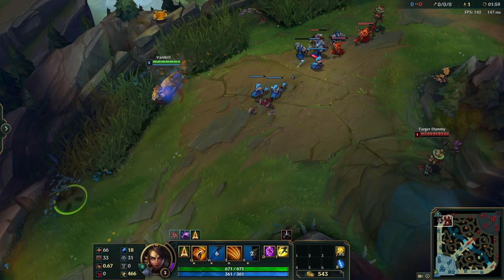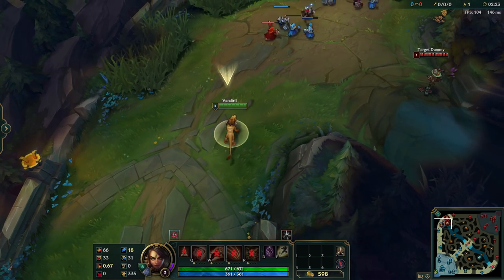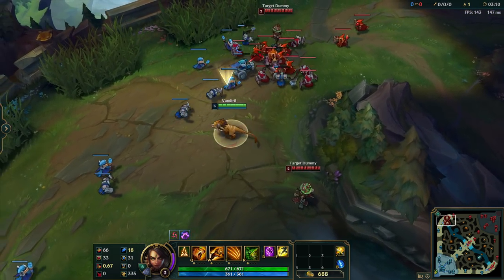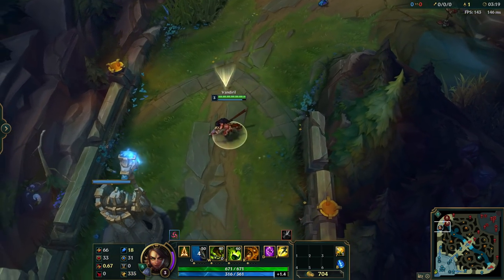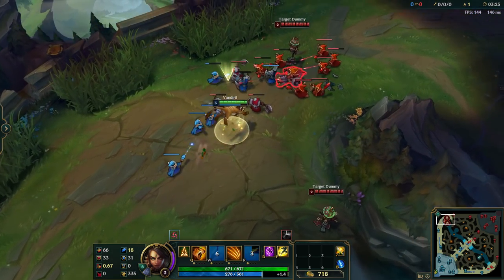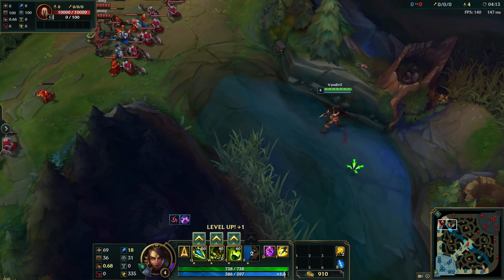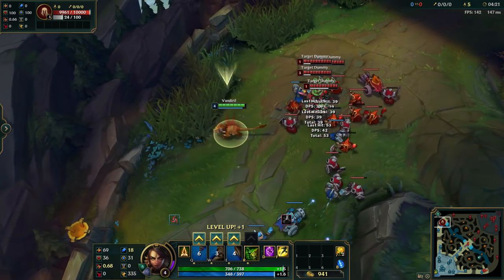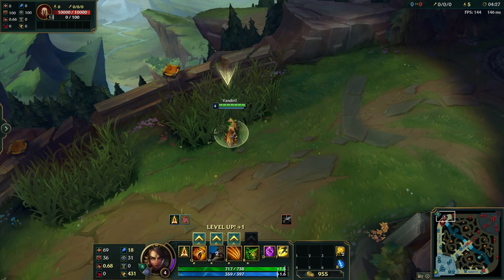Another example similar to Jayce is Nidalee. If it works with Jayce, it also works with Nidalee. Here I'm setting up some dummies in the top lane. You can either use Nidalee to escape a gank — imagine you're getting ganked at level 3, you just transform to Cougar form, hop out, which gives you more movement speed, and you get 100 bonus movement speed on top of that, making you even faster. But you can also use it for ganking: gank in human form, toss your javelin, then transform to Cougar form and get in range more easily. I personally think Nidalee may be one of the best users of Nimbus Cloak, and it's super beneficial that you can use it at level 1, 2, 3, 4, and so on.